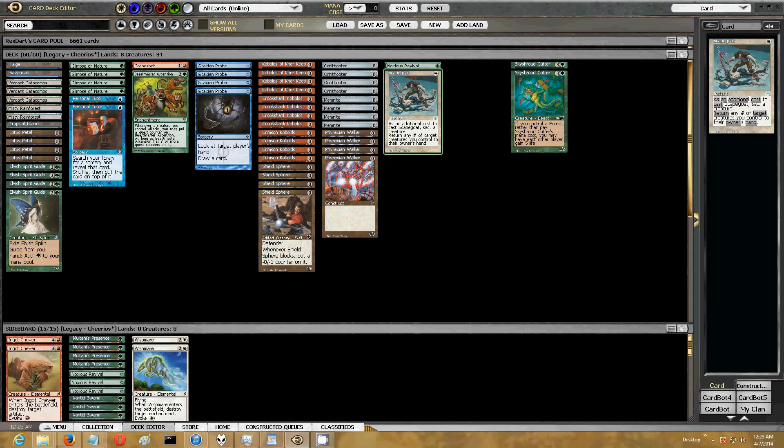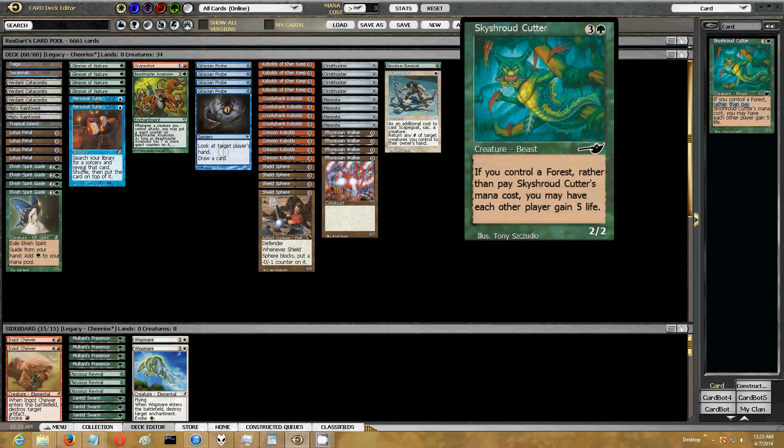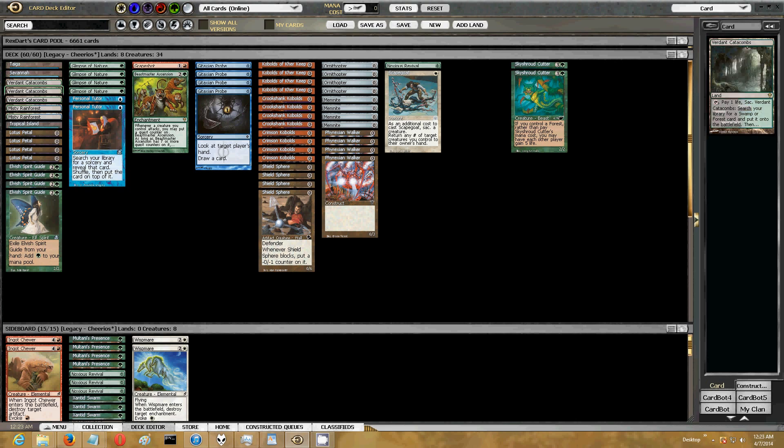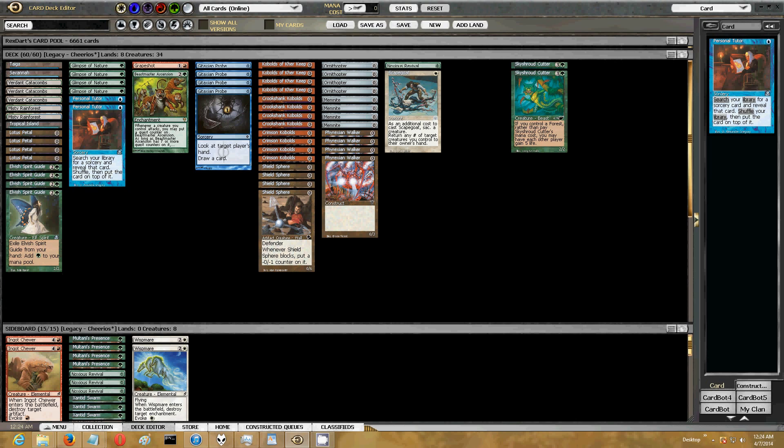I would probably put those on the chopping block and just accept that occasionally you might fizzle. It's better to have a chance to make the run than not to make it at all — certainly it's more fun. This is your mana. These 8 lands could, if you're not playing those, easily just be 4 Gemstone Mine and 4 City of Brass. If you're playing in paper Magic, that makes this a lot less expensive. The Lotus Petals are essential, as is Elvish Spirit Guide, because you want the green to be able to cast Glimpse of Nature, so all these mana sources are green.